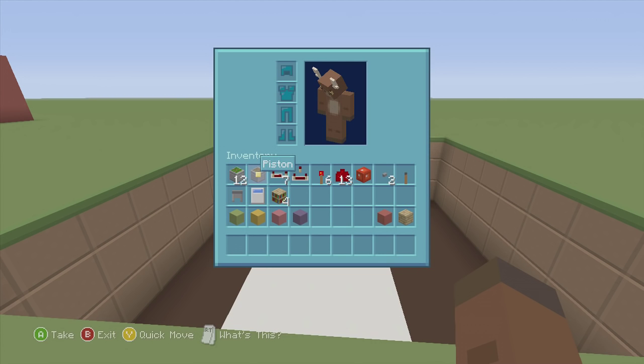For this build we're going to need: 12 sticky pistons, one regular piston, seven redstone repeaters, one redstone comparator, six redstone torches, 13 redstone dust, one block of redstone, two buttons, one lever (just for testing), one cauldron, one bucket of water, four bookshelves, some blocks for redstone placement, and blocks of choice for the door. This is just for the door itself — not for buttons or inputs.